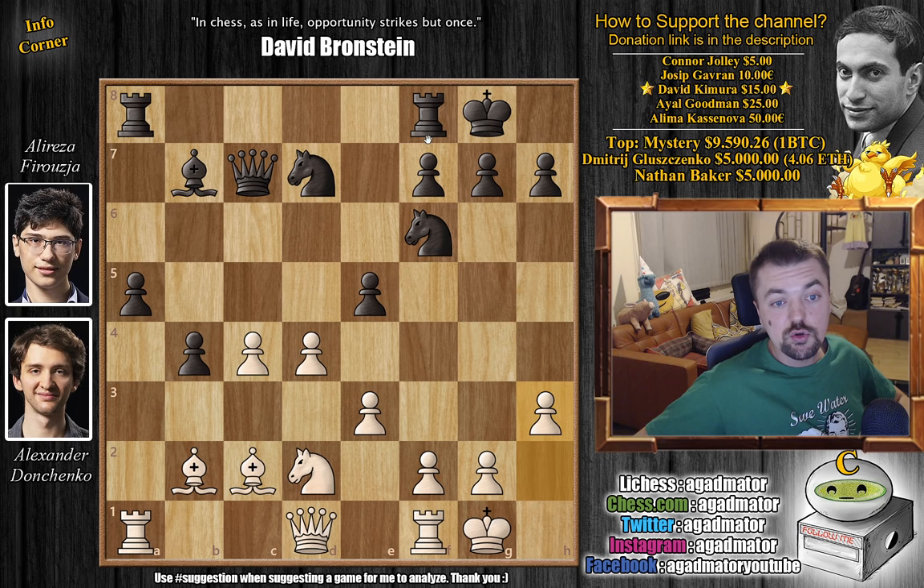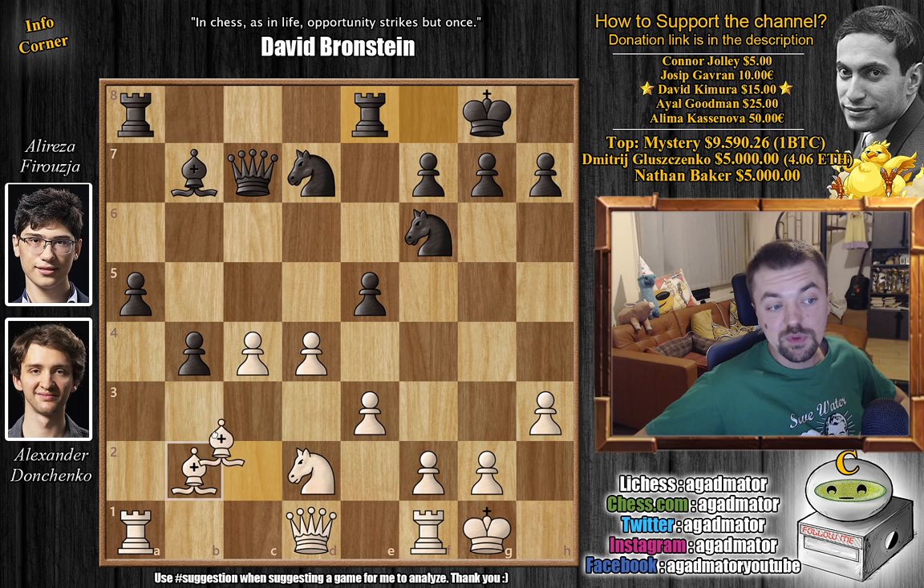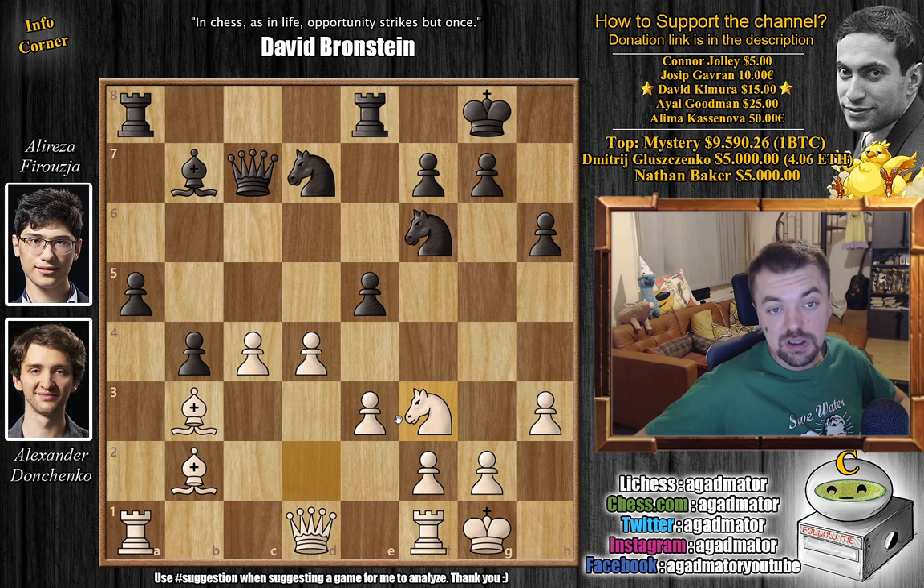Here Alireza continues by bringing the rook into the game — rook f to e8. And now comes bishop to b3, getting more defense to the c4 pawn, getting the bishop on this diagonal, and keeping an eye on everything. The a4 square is nicely defended, so black cannot just advance that a-pawn. White waits and sees what black will do. Now Firuzja goes h6 and knight back to f3.